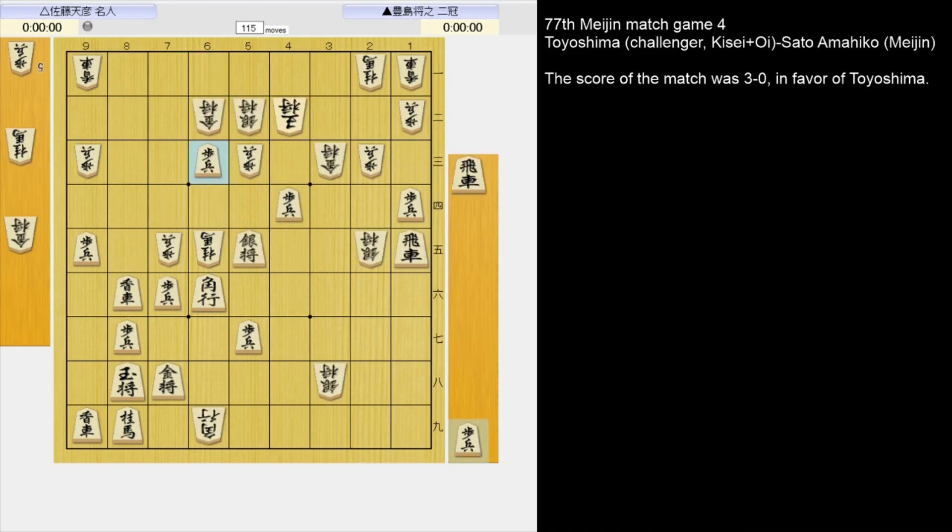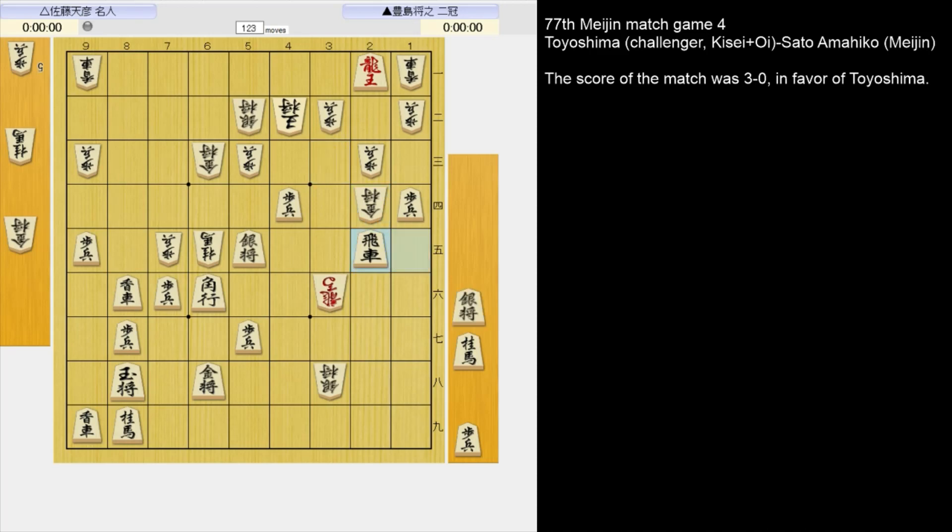In the game, Sato took the pawn with the gold. How did Toyoshima finish things off? 2-5 rook. If he takes it with the horse, what's the next move? A very nice 3-3 pawn. If the king takes it, there'll be mate like this. If the pawn takes, then just 5-1 silver drop. And if 4-1 pawn, this is winning.